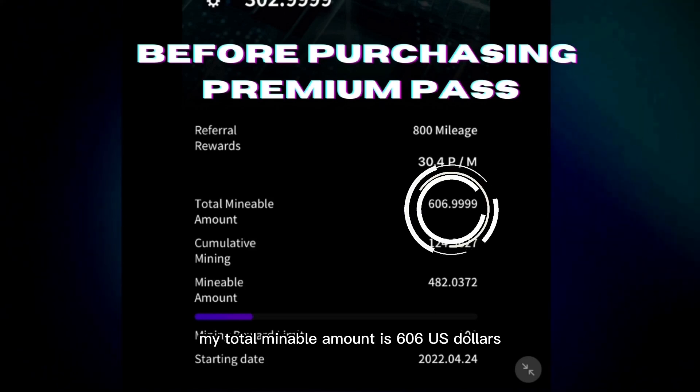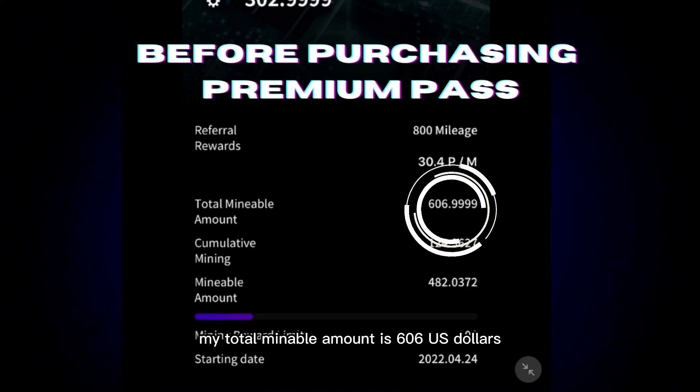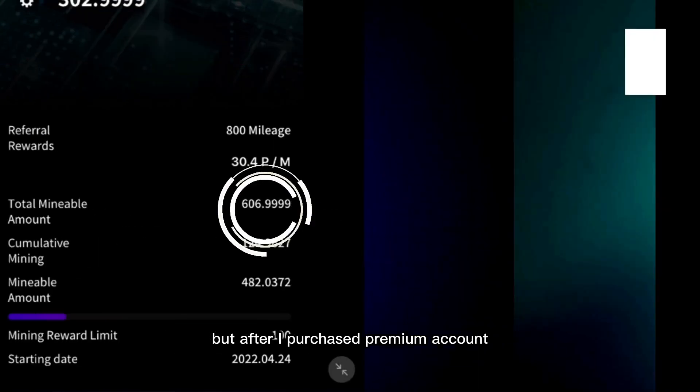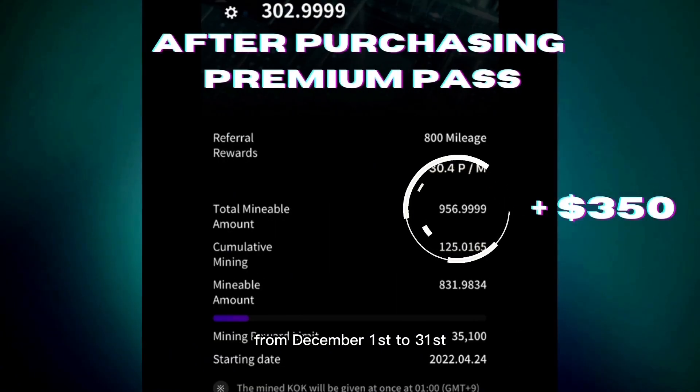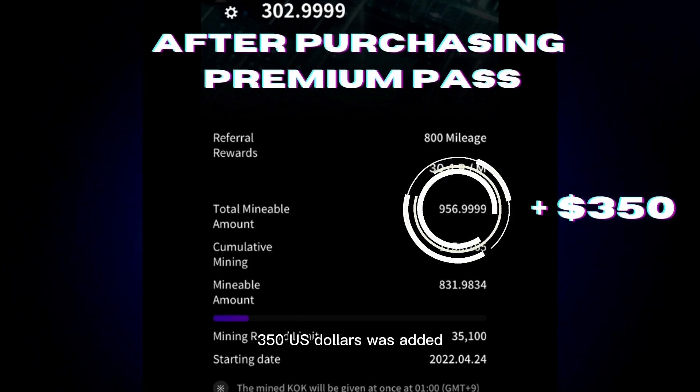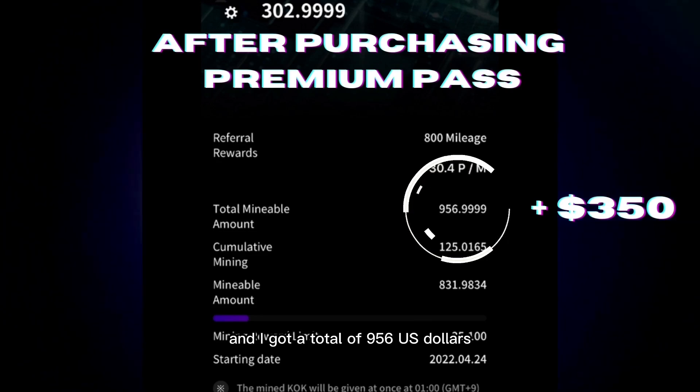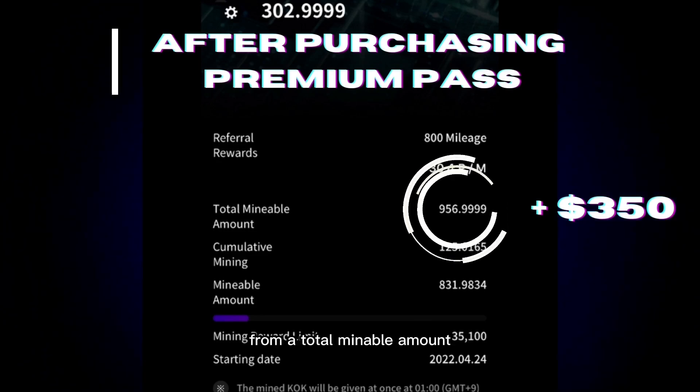My total mineable amount was $606.00, but after I purchased the Premium Pass from December 1st to 31st, $350.00 was added and I got a total of $956.00 for my total mineable amount.